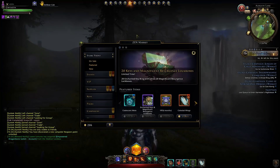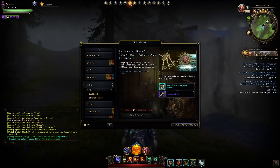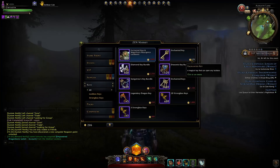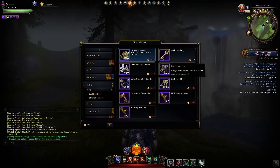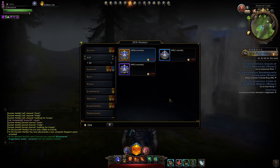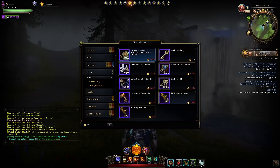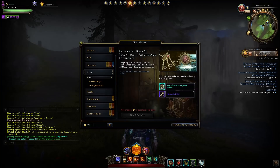Welcome to Neverwinter with Aragon. In the Zen store key section you can pick up a bundle with 20 enchanted keys at a discount, since their base value is 125 Zen per key. In my opinion it's not worth ever buying keys even with a 40% off coupon. You're way better off getting VIP, logging in every day to get a free enchanted key, and spending those on your lock boxes.